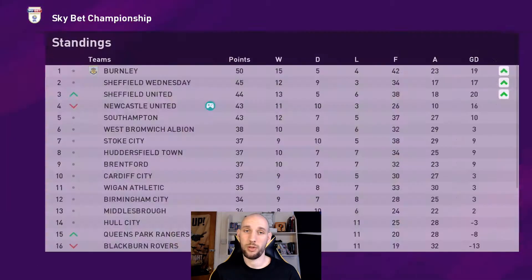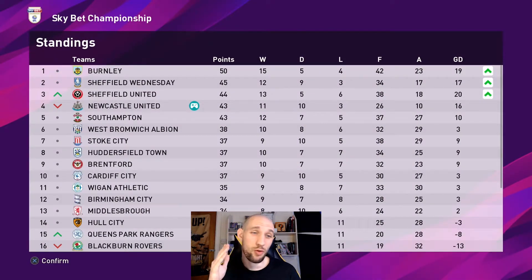Sheffield Wednesday drew — so not as bad as we feared — but we dropped to fourth because Sheffield United won. We are now seven points behind Burnley, two behind Sheffield Wednesday and one behind Sheffield United. That has been a bit of a disaster, if I'm honest. But that is the end of this episode of Master League Coach Mode Season 2. I do hope you're enjoying the series — please subscribe if you haven't already, drop a like on the video, and I'll see you in the next video here on Welcome to Gaming.